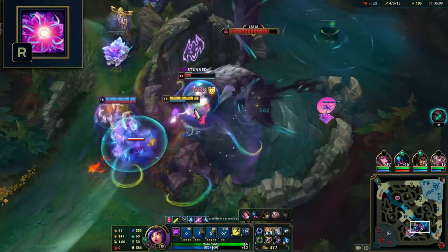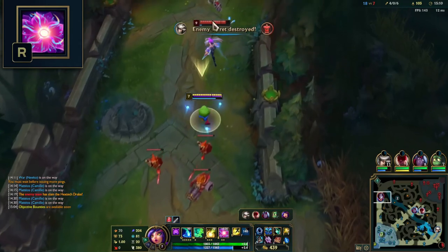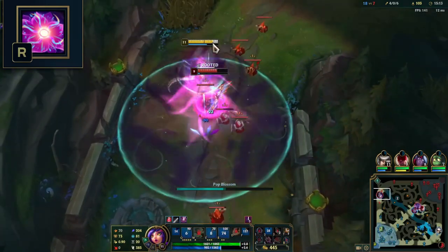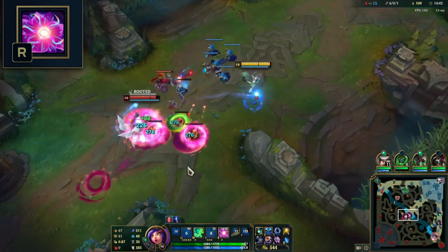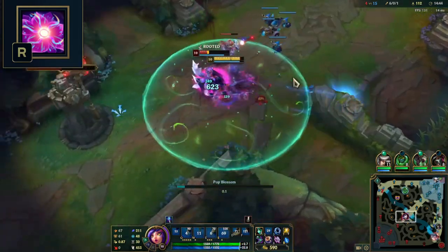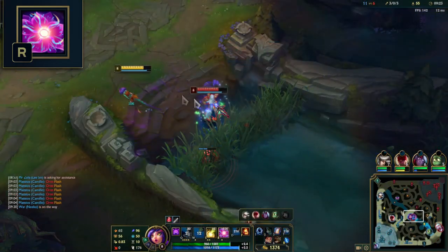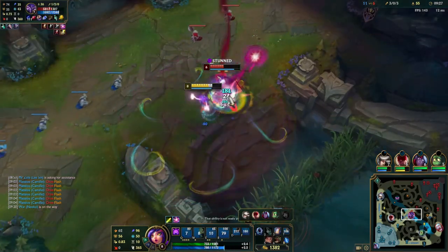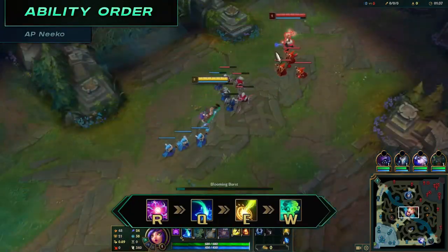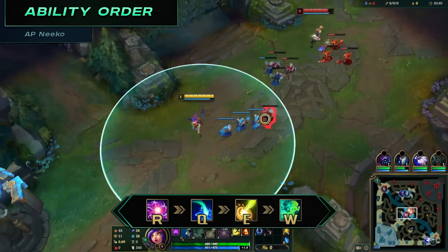Enemies can't see you charge up your ultimate if they don't have vision of you, so use it in brushes or even fog of war. Although her ultimate has insane potential to change the outcome of entire games, the channel and wind up time leaves plenty of room for enemies to react. Therefore, we'll cover every technique and strategy to ensure you increase success rate. As for ability order, for AP builds, Niko's Q is the highest potential damage, wave clear and poke in lane, so max this first. Her E should be maxed second, as each level will increase the root duration and decrease the cooldown.